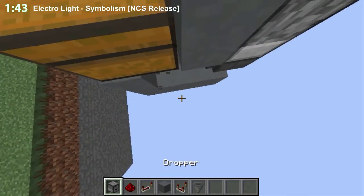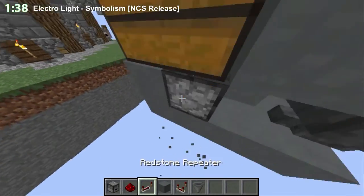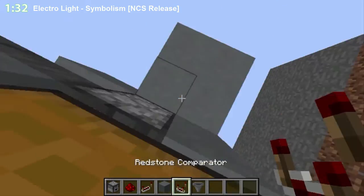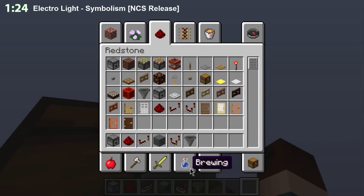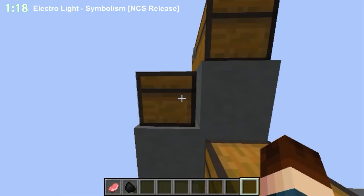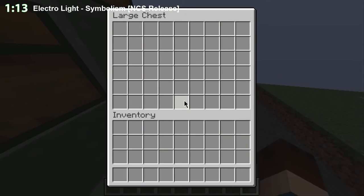So you will just put here the dropper facing upwards — you just stand like this and put it there. The hopper into that, here 4 blocks, here you put the comparator, 2 blocks, 2 redstone dust, 3 repeater — and that's it. You just grab this and place it. Here, and here the row thing. And just wait until it's cooked. You see — it will come in this chest.